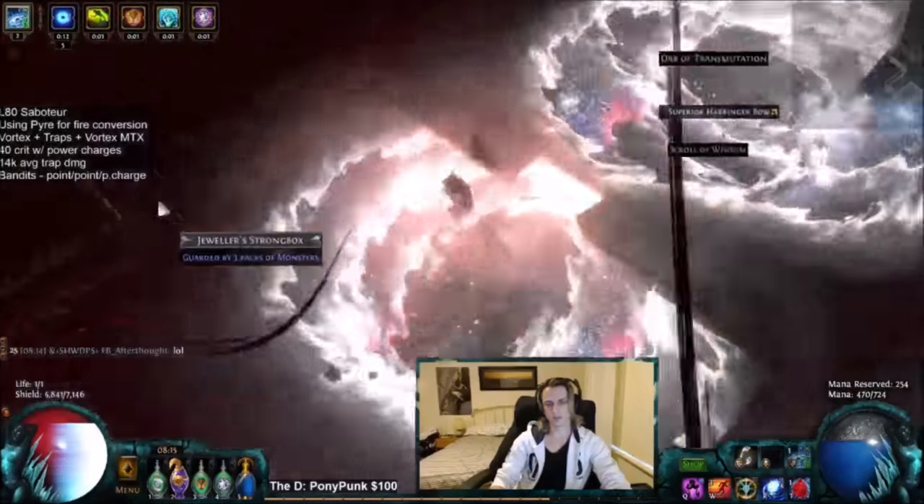My build is centered around the Pyre ring, which converts all of my cold damage into fire, letting me ignite with the Vortex itself. With Cluster Traps it's 38% less damage and you throw a lot of them, which makes the burn, crit, ignite, and the DoT it leaves behind a lot weaker — but it still contributes. When you remove Cluster Traps for single target and put in Conc Effect instead of Increased Area, that's when Vortex starts dealing a lot of DoT damage as well as ignite damage from crits.